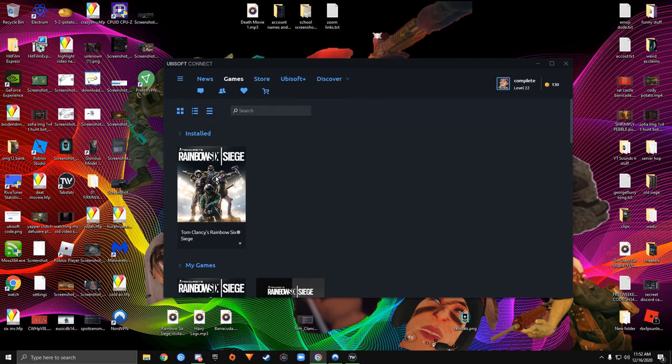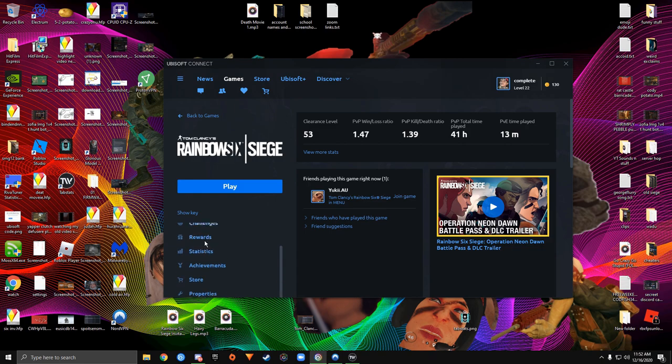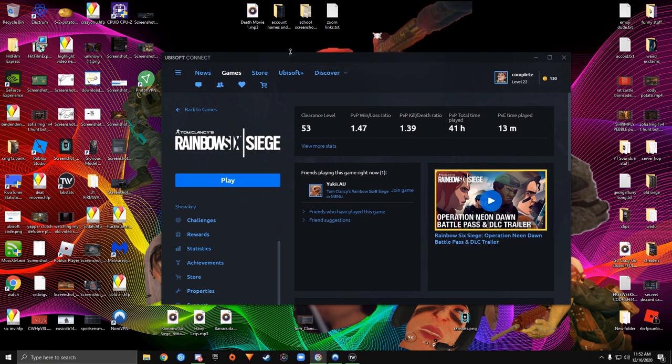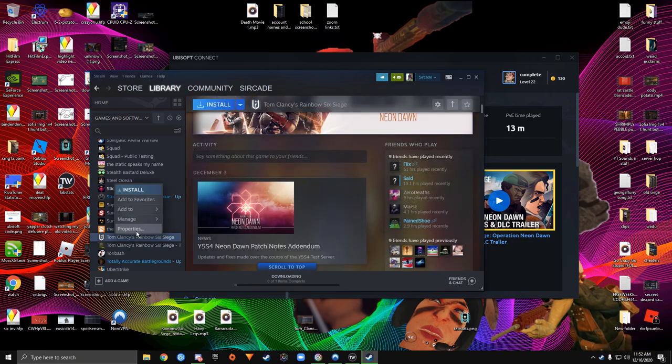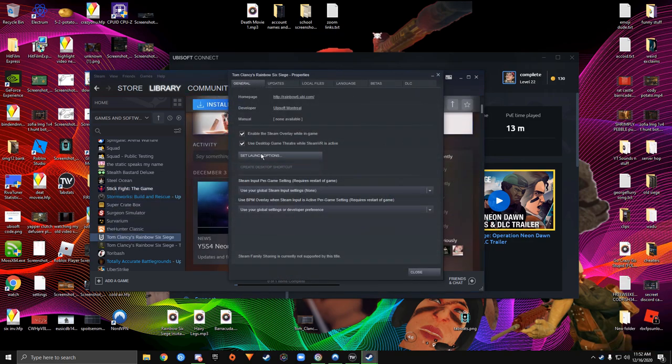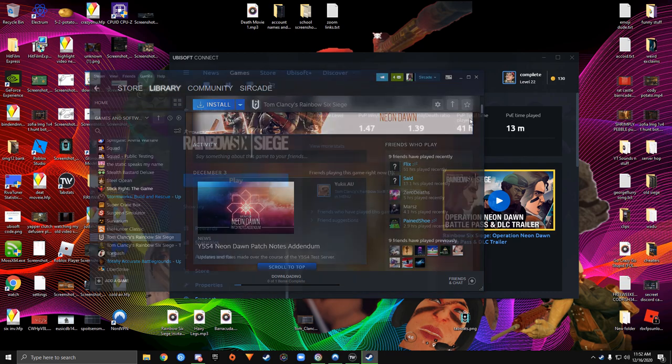Once you're on an account that you want to do it on, go to Siege. If you're in Steam, right-click it, hit Properties, then Set Launch Options. This is where you type the code to disable BattlEye.